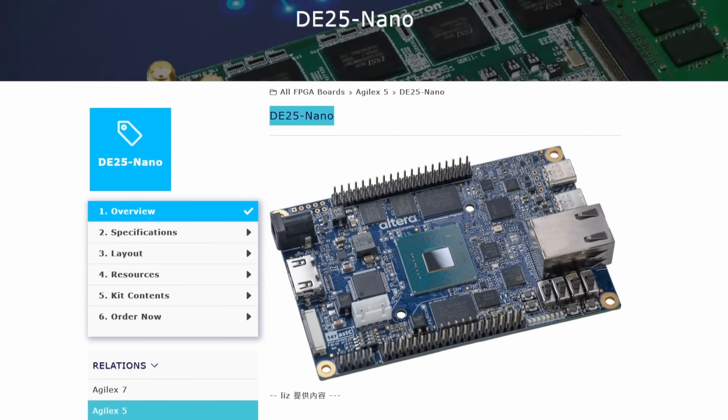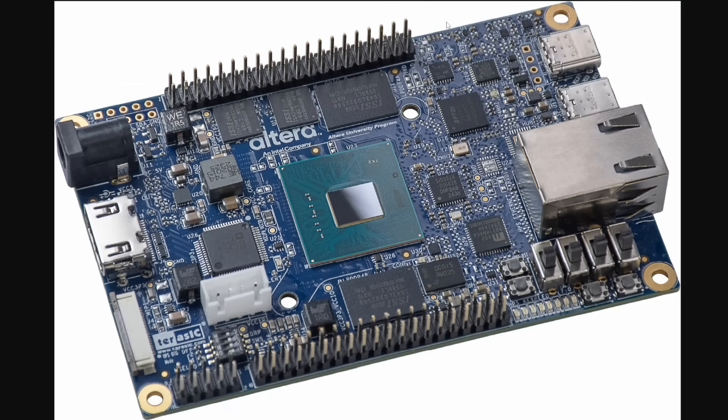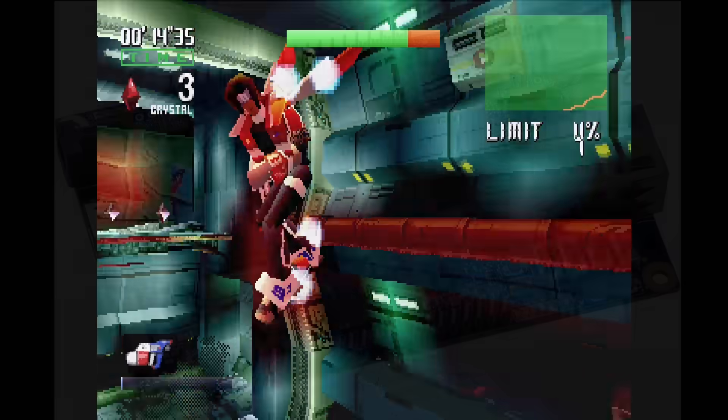This is the DE25 Nano, and of course it's going to look very familiar because it's basically the exact same footprint as the boards we're using for MiSTer FPGA today. You have the two sets of GPIO, you have that FPGA SoC on board that also has ARM processor cores on it, and basically if you squinted you wouldn't even realize this wasn't just a DE10 or one of the MiSTer Pi clone boards. It's going to have HDMI out as well, but we'll get into just what that can and can't do in a moment.